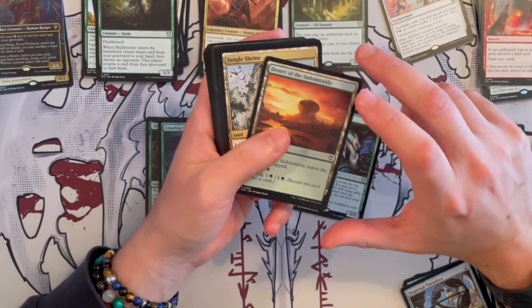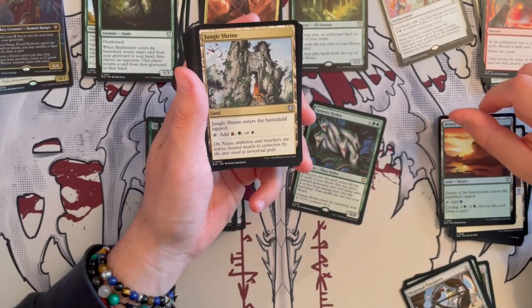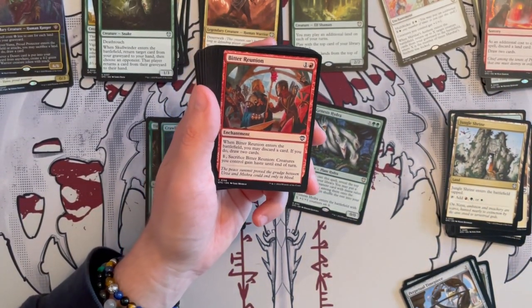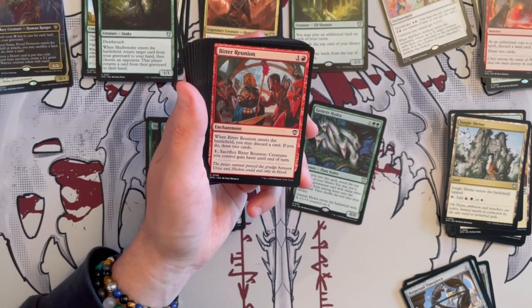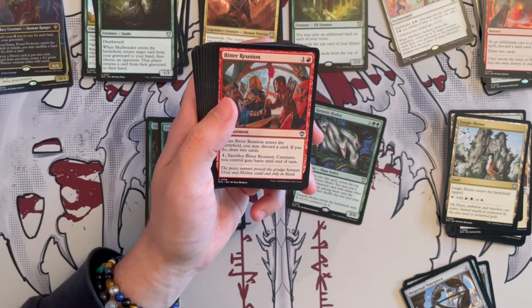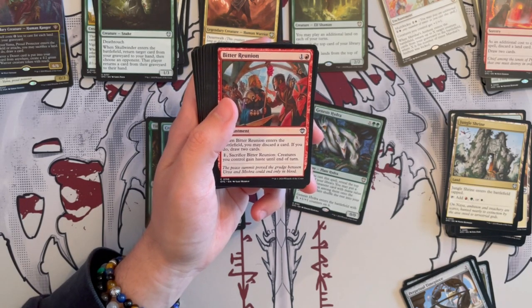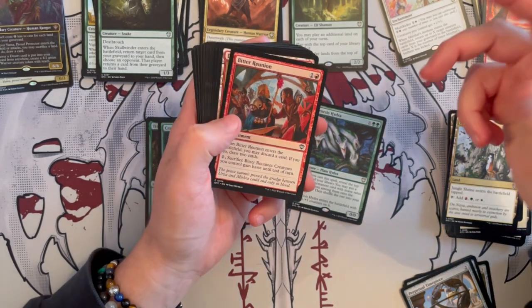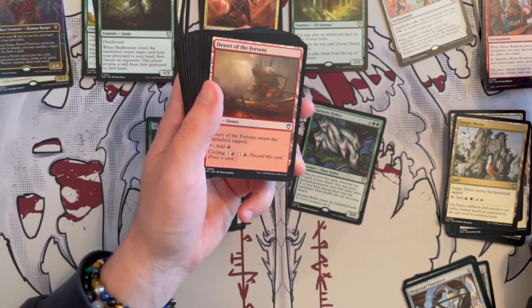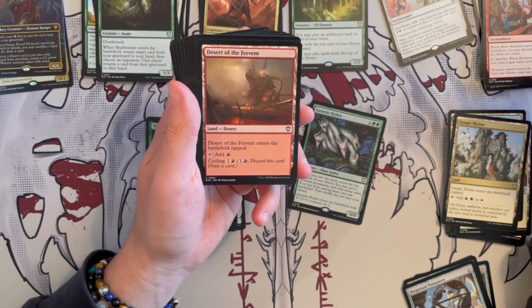Desert of the Indomitable — another one that you can cycle. And then the Jungle Shrine — these are just kind of meh. Bitter Reunion from Brothers' War — it's an enchantment. When it enters the battlefield, you may discard a card; if you do, draw two cards — so you can rummage for two. And then you can sack it to give creatures you control haste until end of turn. This is more of a rummage outlet and there are better rummage outlets for this in these colors.